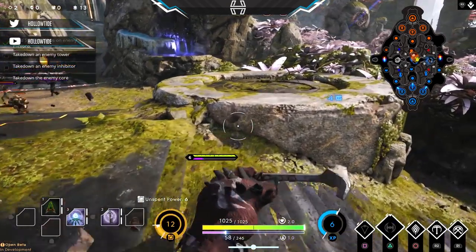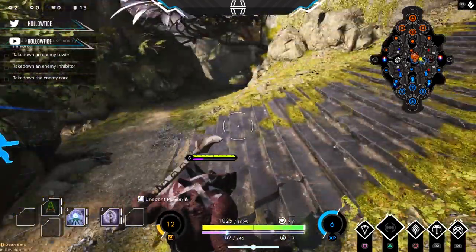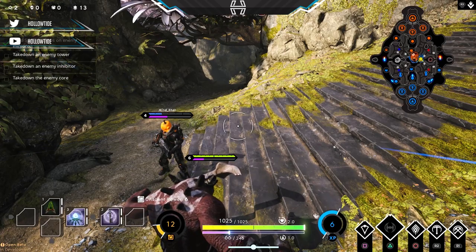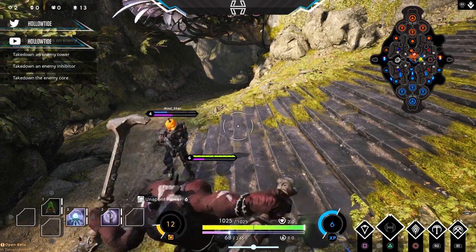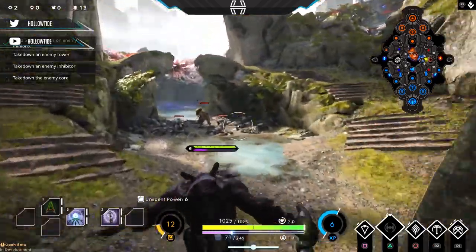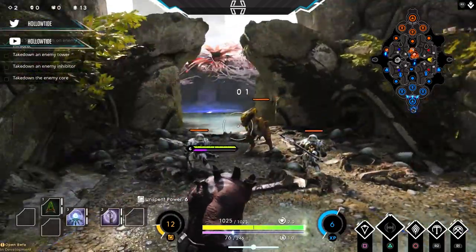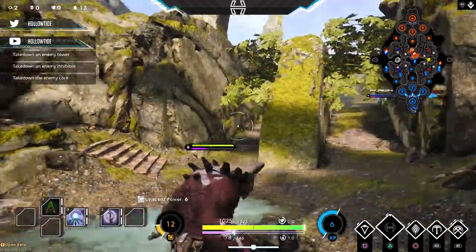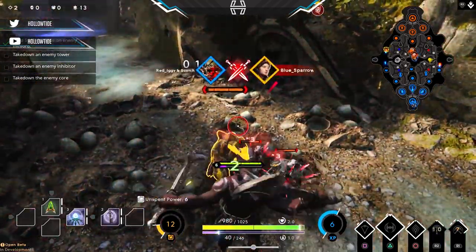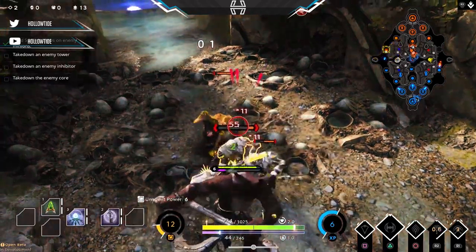I definitely have to stop the commentary right here because I almost forgot one of the most important things — I'm a silly goose — but it is Black Buff. If you can control Black Buff, which spawns every four minutes, you can really get ahead of the game. It's really important; definitely try to control Black Buff and your team will reap the benefits. Black Buff — remember that, because I didn't, and now I look like a dumbo.